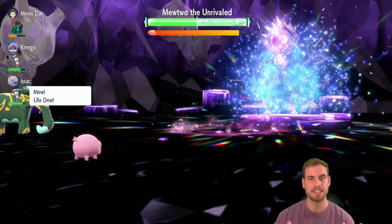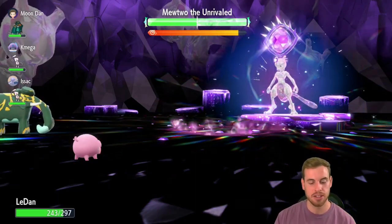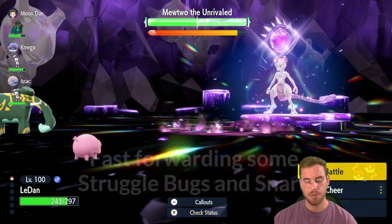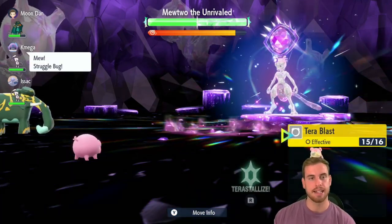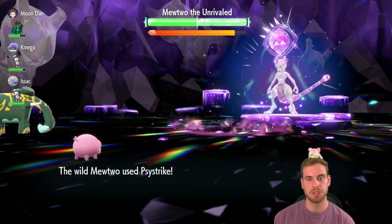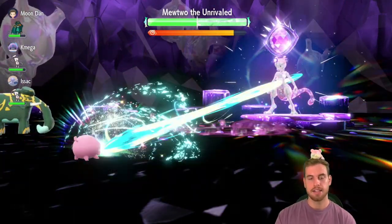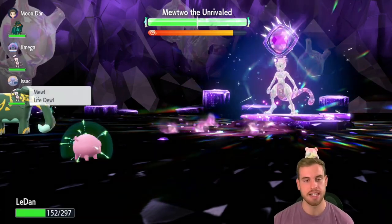We only need that one Terror Blast and that's what we're going to use every time. With Metronome, Terror Blast is going to do 20% more damage every single turn. There's a heal. Mewtwo is at minus two special attack, so we're going to wait a little bit and keep the Snarls coming. It's at minus four — we can start to keep attacking because we won't be able to take this hit. We want to Terastalize as soon as possible. The Misty Terrain is now down, and Mewtwo's special attack is at minus six, so we can start Swaggering Lechonk to raise its attack.